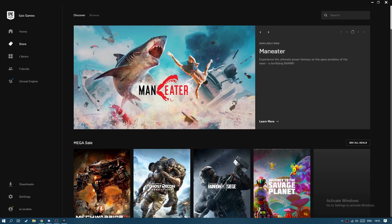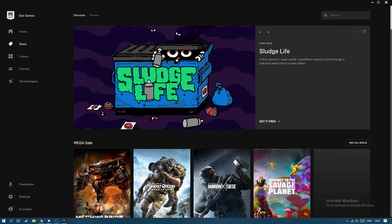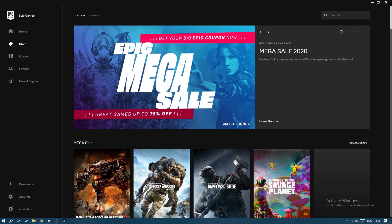Hello everyone and welcome to ET Studios. Today we're having a look at Epic Games Launcher and Civilization VI. Civilization VI was recently free on the Epic Store and many people got it. Now it's not anymore, unfortunately, so if you're looking for a free game, the Borderlands pack is now free. But let's have a look and see how to fix multiplayer not working.